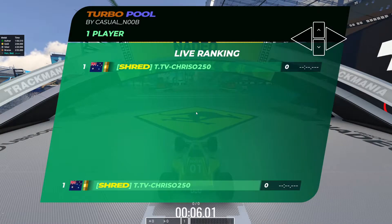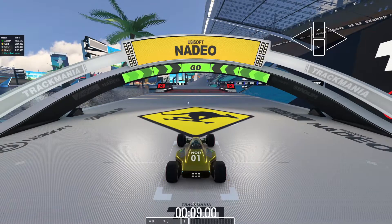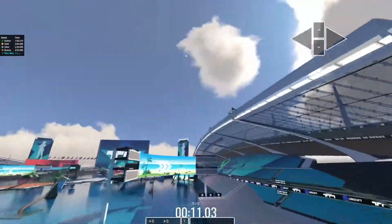But yeah, we're just going to jump in. I'll explain any tips for Australia to help you guys learn this map. So here we are on yesterday's new map — it is Turbo Pool by Casual Noob. This map replaced Hole in Two by Schwabba yesterday.